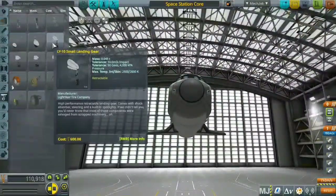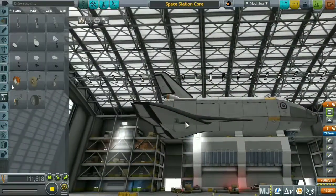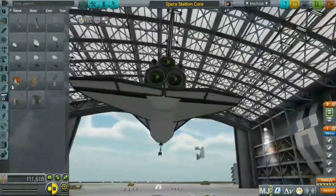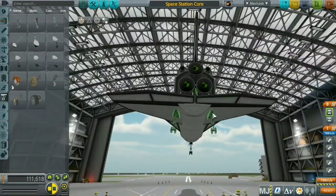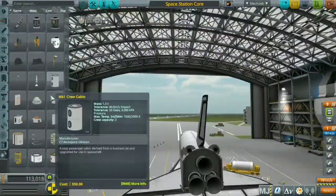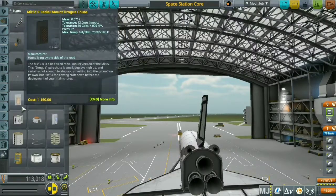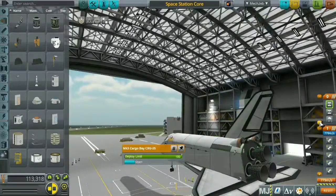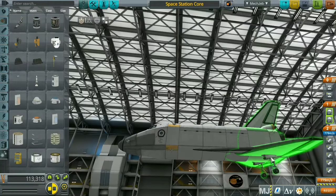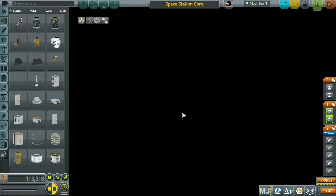The space shuttle is now complete, filled with all its components including the space station core. I'm going to add some wheels so when I bring this sucker back home we're good. I also looked for and added some parachutes at the back of the shuttle — every space shuttle has a parachute to slow it down during landing.